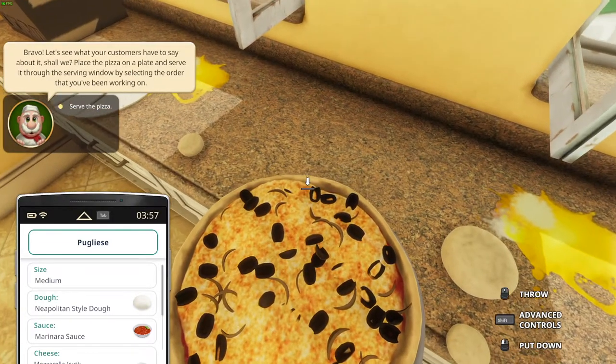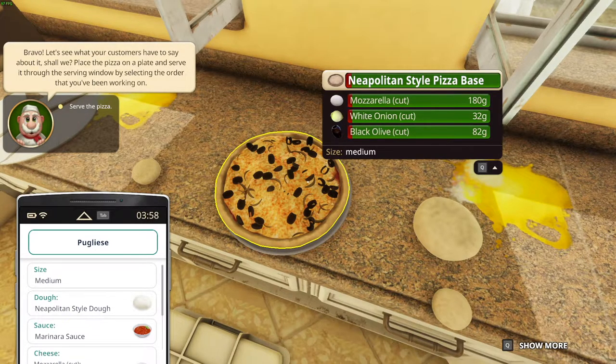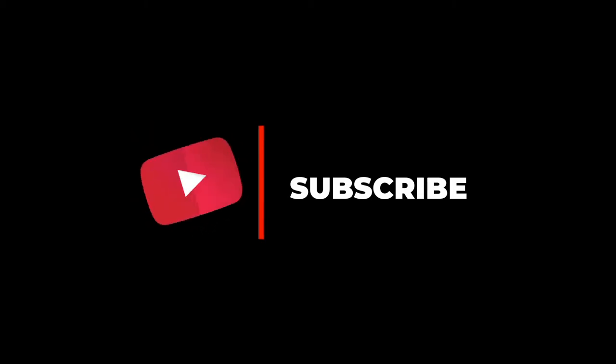So what do you think, guys? Did I do a good job? Let me know down below in the comments — it looks good! Let me know in the comments if I did a good job on the pizza. If you guys have any tips, let me know down below. Also, if you are new to this series, please go down, subscribe to my channel, and you will be part of the XNDR family. I'll see you guys in the next Cooking Simulator Pizza DLC video. Bye-bye!